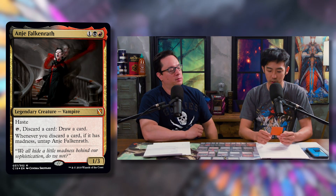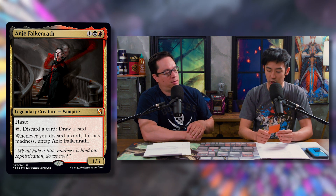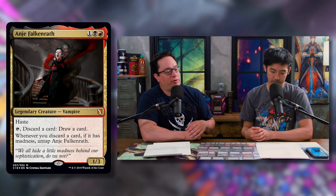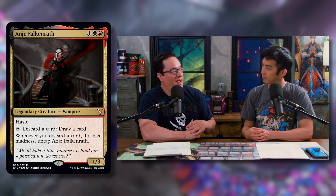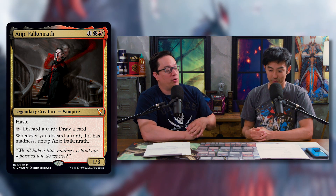Let's talk about the new commanders. First up, Anya Falconwrath: one black and red for a 1/3 legendary vampire with haste. You can tap Anya to discard a card and draw a card. Whenever you discard a card with Madness, you untap Anya. So anytime you discard a Madness card — not just with Anya — you can use her again and cast the Madness card. You can rummage with her, and if you wheel, untap her again. People have used her three or four times in a turn. You don't even have to activate the Madness cost to untap her, and you always hit your land drops with this deck.